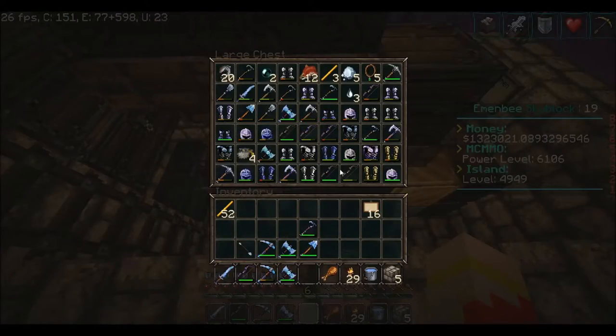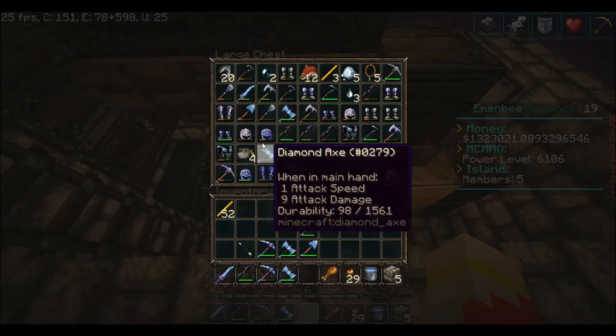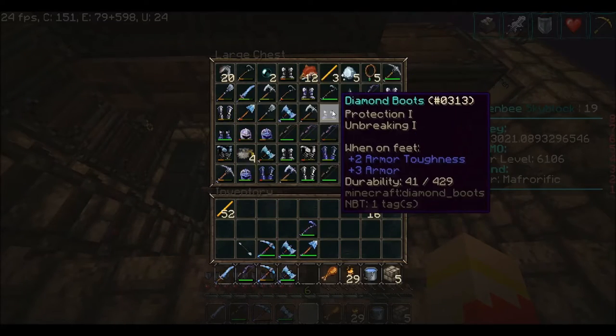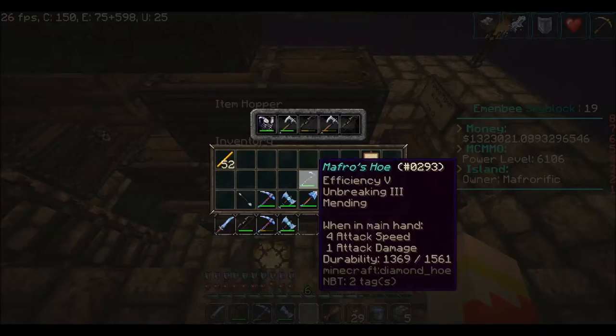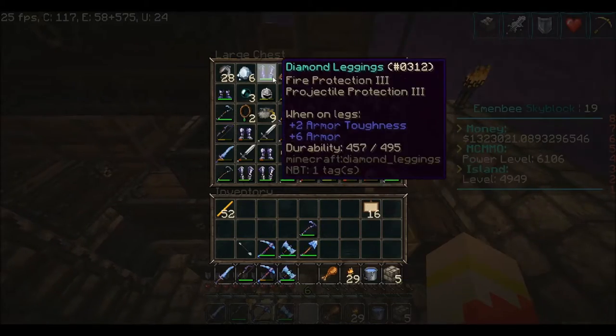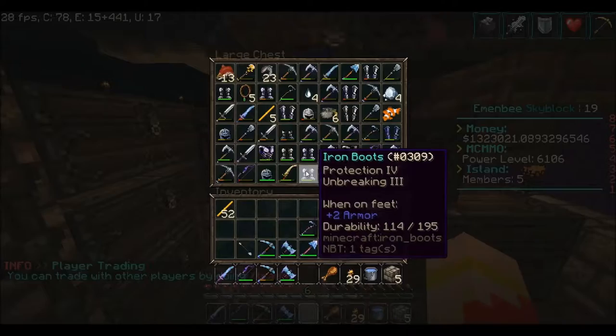I've got one of the higher repair and salvage skills on the server right now. Check this out — diamond leggings, Protection 3, Fire Protection 3, Protection 3. All of the gear that I have on right now I have fished out and then repaired up. The reason is because, just like you saw with that pair of leggings, you can get better enchantments on this gear than you can actually make yourself.